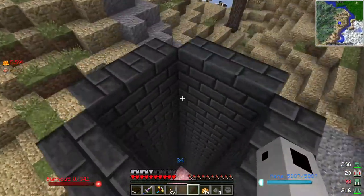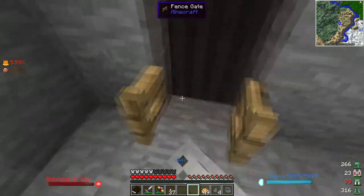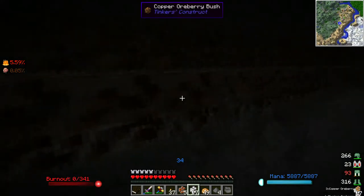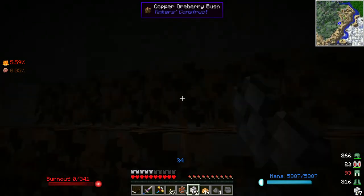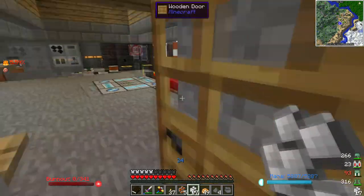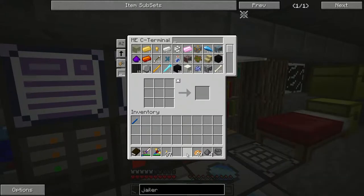Another thing I realized I did is I upgraded this smeltery quite a bit - went crazy with it, so it's huge now. We can fit all kinds of stuff in it. When I farm my ore berries I can automate it with an autonomous activator, but it's not a big deal right now. I just toss all of them into the smeltery - gold, iron, copper, and tin. I keep the aluminum out because I don't want to make any aluminum brass, since it gets in the way.